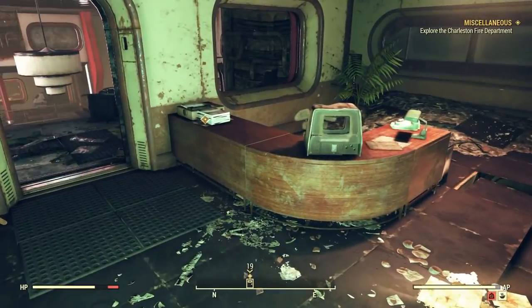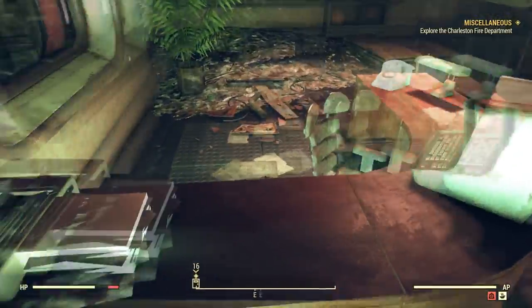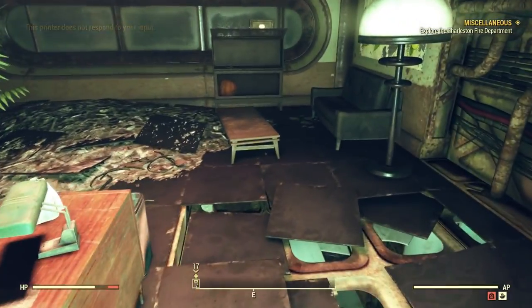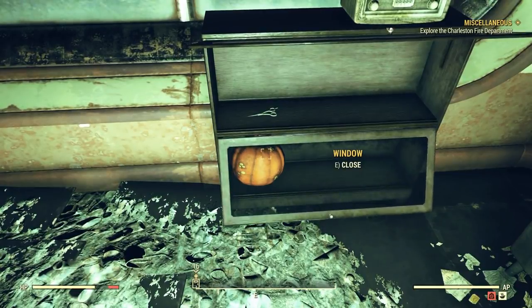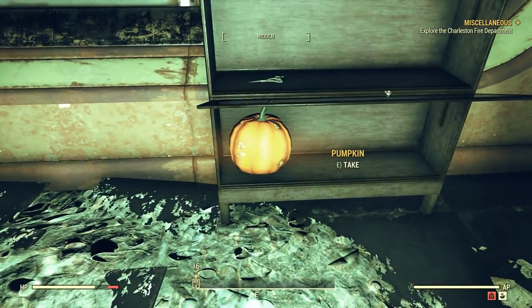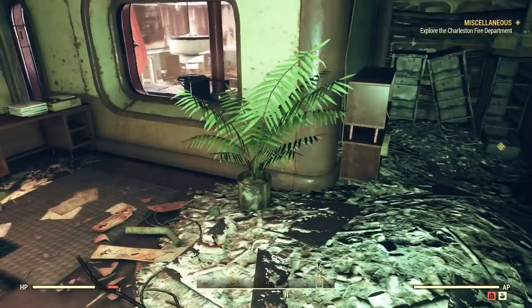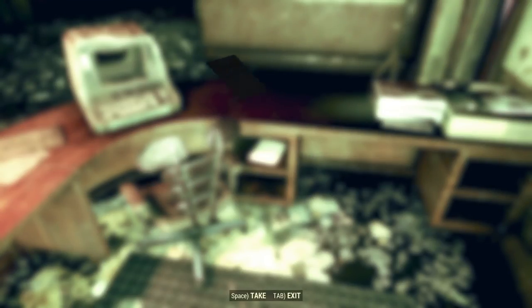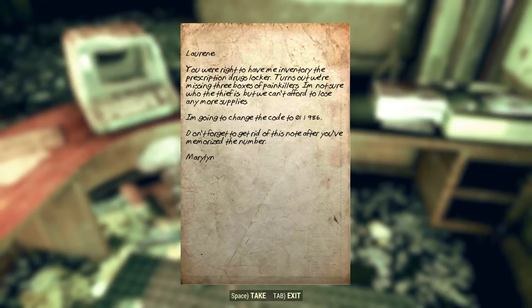I'll look around here a little bit while we wait for that to reset. A printer — this printer does not respond to your input. Weird. Window open — oh, that window. And then a pumpkin — sure, I'll take a pumpkin, why not? Stolen supplies — 'Lorene, you were right to have me inventory the prescription drugs locker. Turns out we're missing three boxes of painkillers. I'm not sure who the thief is but we can't afford to lose any more supplies. I'm going to change the code to 011986 — don't forget to get rid of this note after you've memorized the number. Marilyn.' Yeah, good job, Lorene.